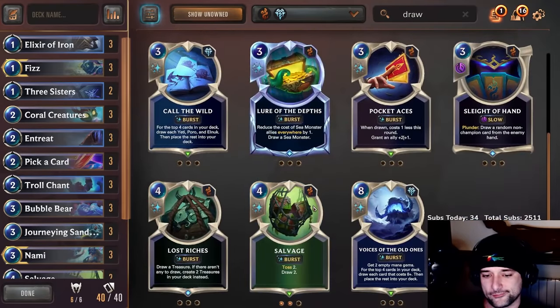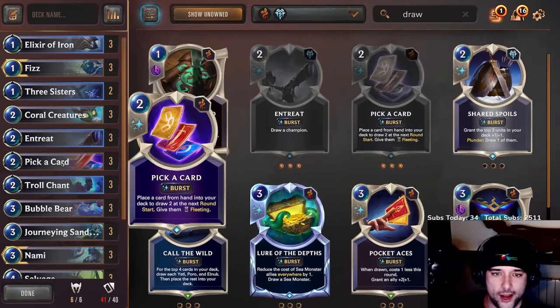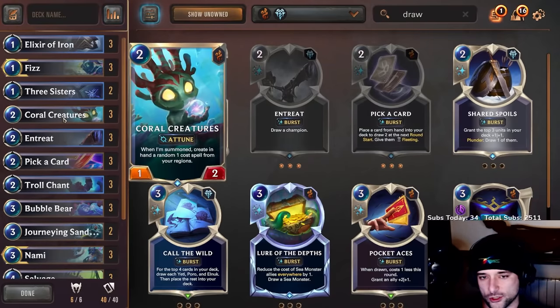Salvage might be good enough. I think this might work — I honestly think this might work. Let's give this a try. How many spells do I have? Seventeen, but I have more because of Coral Creatures.